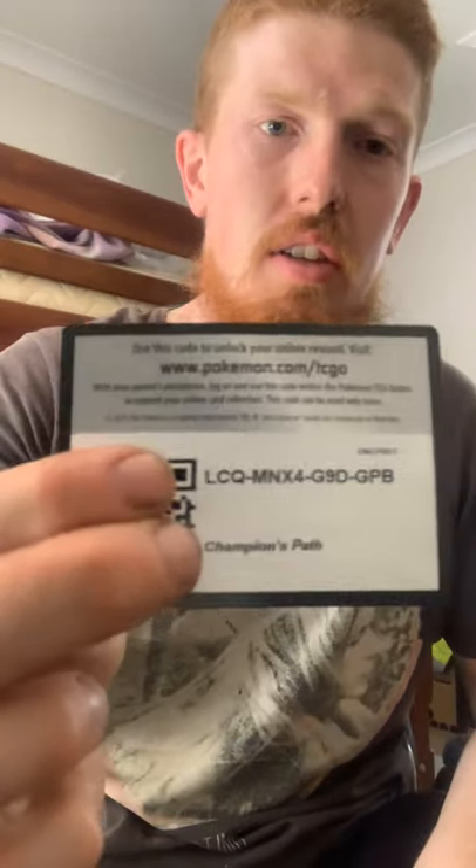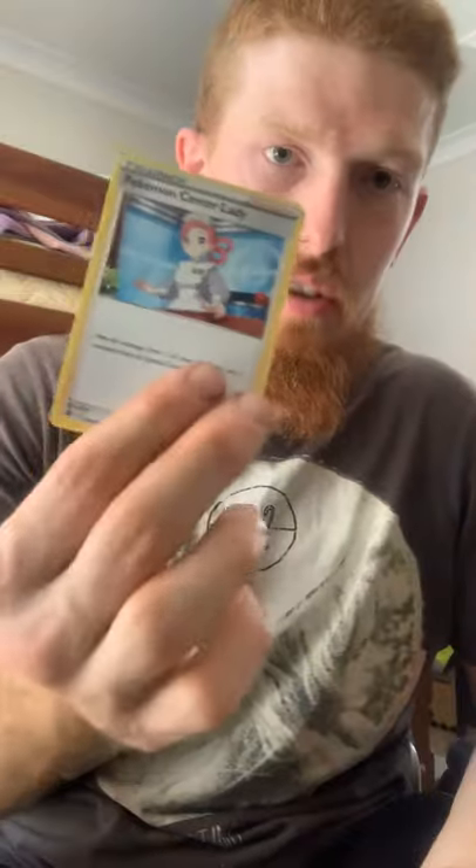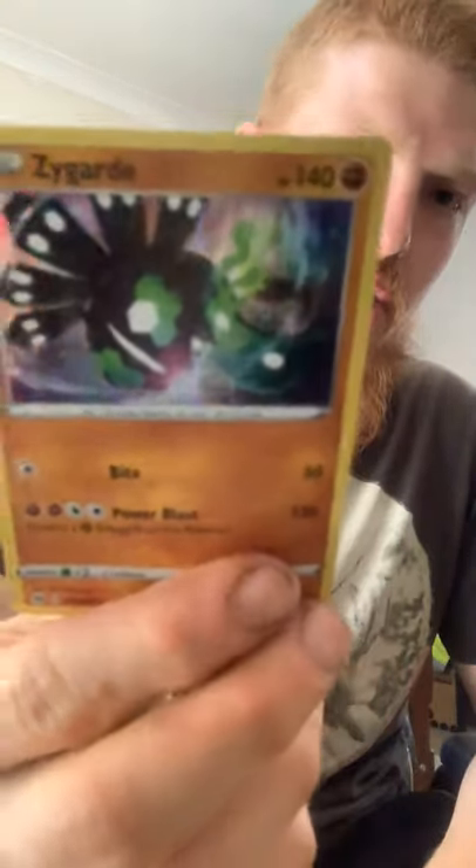We'll start with Obstagoon as our first Champions Path pack — this is literally the first Champions Path pack I'm opening. You're guaranteed at least a holo in every pack. It peeled right open easy. Using the card trick — four cards from the back. We've got energy, Pokemon Center Lady, Machop, Swablu, Hatenna, Galarian Linoone, Pokeball, Scraggy, Galarian Obstagoon as our reverse holo, and Zygarde as our regular holo.